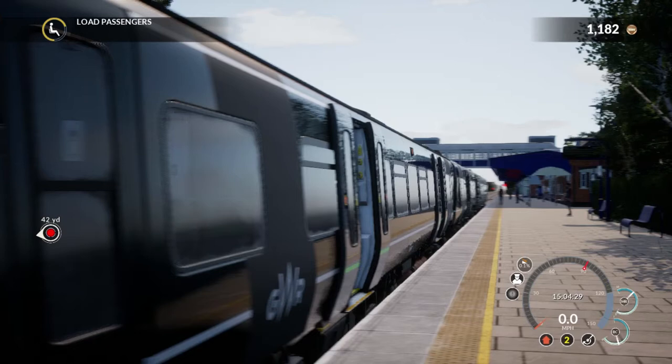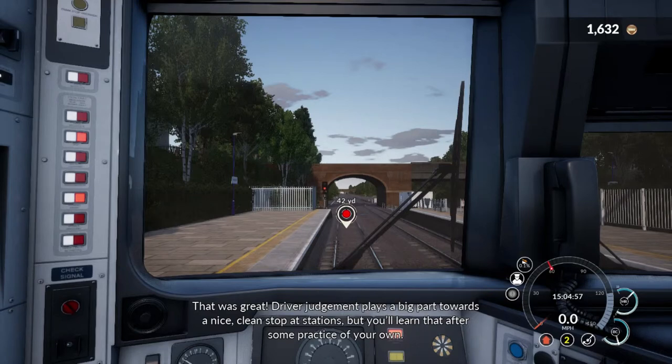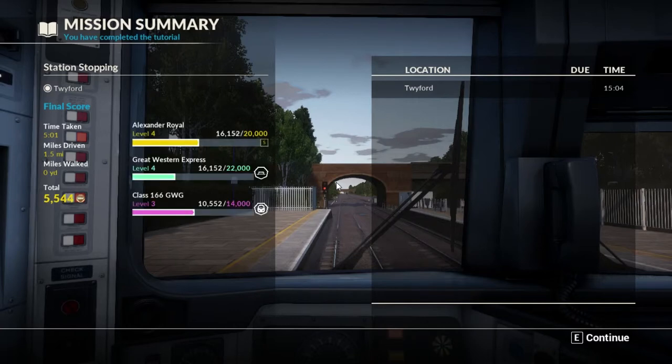Lovely! Closed doors. Closed doors — can I go out now? No! I agree. Well, you'll learn that after some practice of your own. And at the end of the pass we got 5 minutes 1 second on the clock, 1.5 miles driven, didn't walk anywhere, and we got 5,544 TSW coin. So let's continue and learn about the Class 66, which should be the last tutorial of the episode.